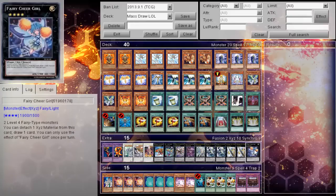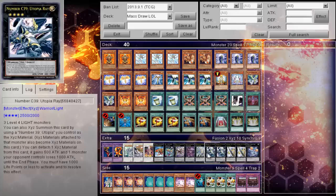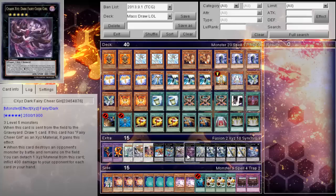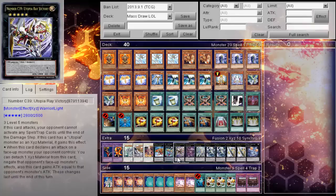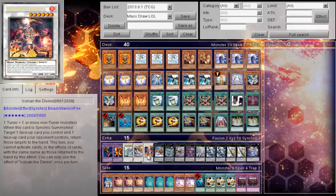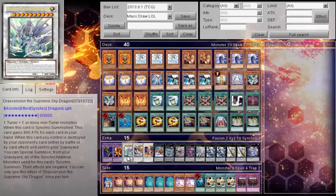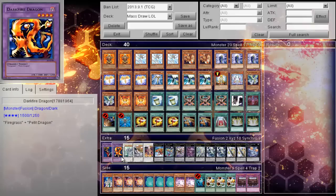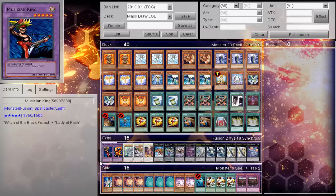As for the Extra Deck: one Fairy Cheer Girl for additional draw engine, the Utopias, one Polites in case you need it. You can rank up the one Cheer Girl into Chaos Cheer Girl. One Utopia Ray Victory, one ZW Land Arms, one Gaia Dragon, Astro Synchro Vulcan, The Michael, and Dragoncension. These are all actually very good and very achievable in the deck. This card wins games, by the way.